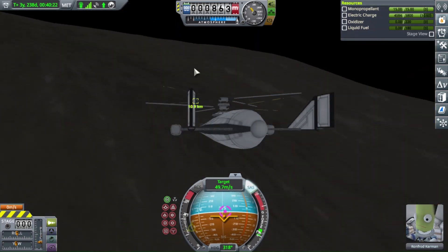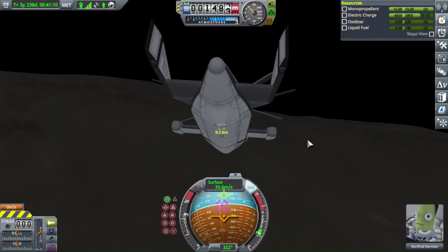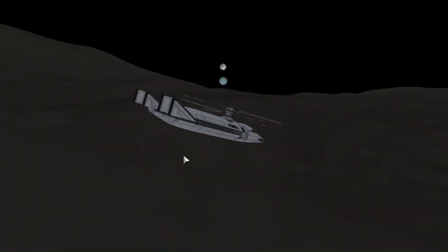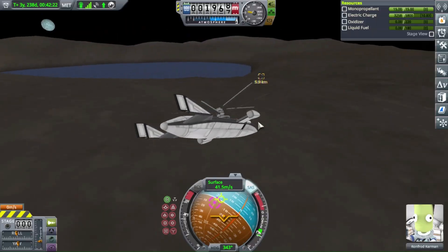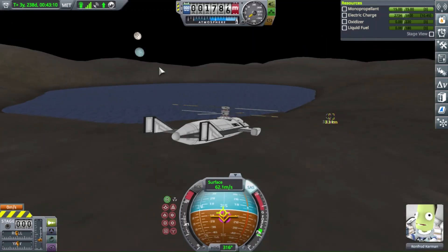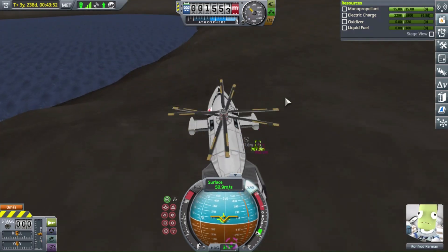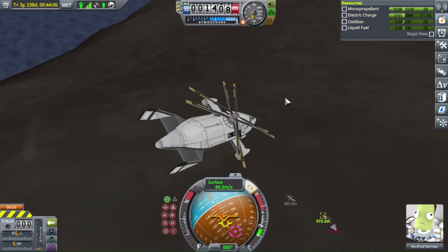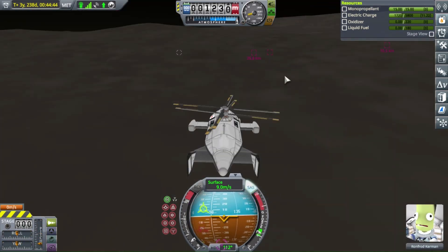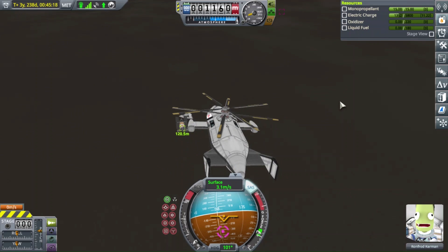I couldn't get my seaplane to take off again. Kerbin and Lathe are similar but not identical, so I was able to use that seaplane successfully on Kerbin but wasn't able to take off from the water on Lathe. So he needed to be rescued, and I decided a helicopter was the vehicle to do it. This is the maiden flight of this Contracopter — called a Contra, or contra-rotating helicopter, because it's got two sets of rotors that spin in opposite directions, so their torques counteract each other and the vehicle flies really smoothly.